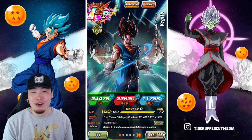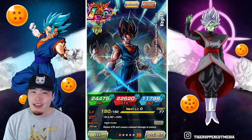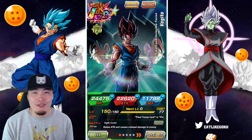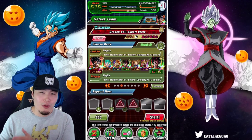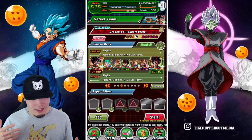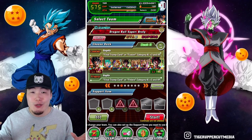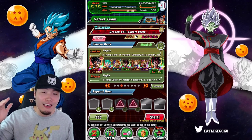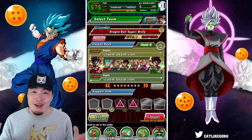Now I know people are going to be like, aren't you a huge Gogeta fanboy? Why are you bringing a friend Vegito instead of a Gogeta? The main reason is because the final stage with Blue Gogeta is an AGL type enemy, and I feel like having two Vegitos would make it a little bit easier to deal with him. I'm still a huge Gogeta fanboy, still definitely Gogeta over Vegito, but I love them both, so it's all good.